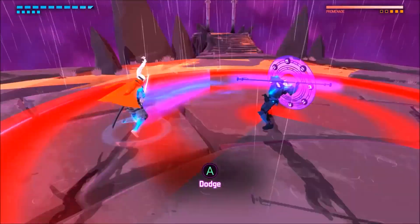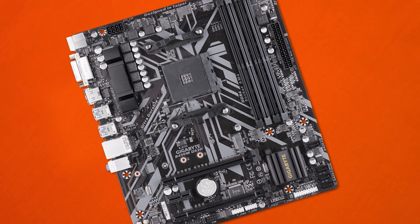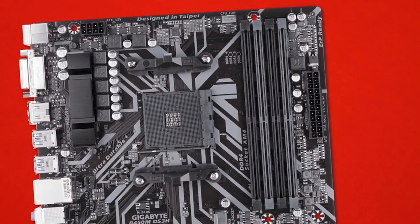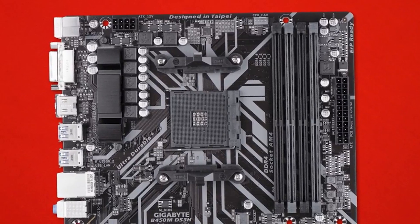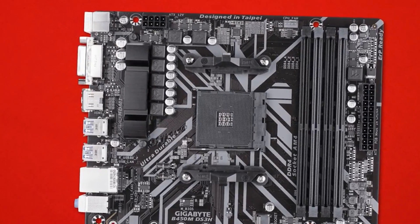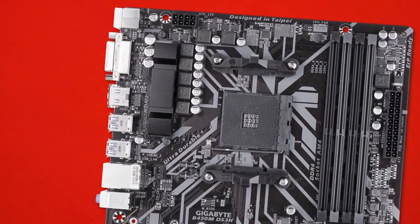Next up we have the board, which is the Gigabyte B450M DS3H. You can overclock your CPU to around 4.1 GHz with that one. It's around $73 to $75. It's got four DIMM slots so you can upgrade your RAM up to 32 gigs or even higher.